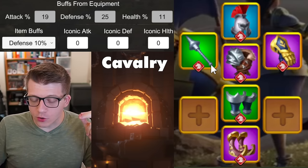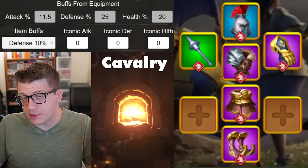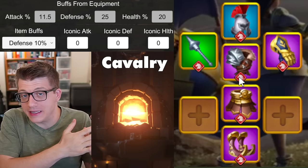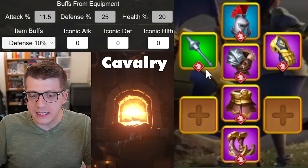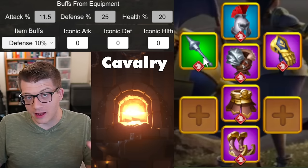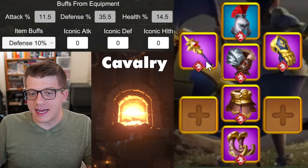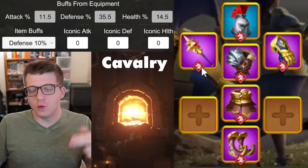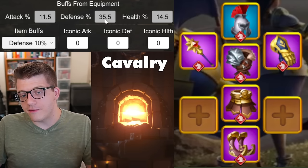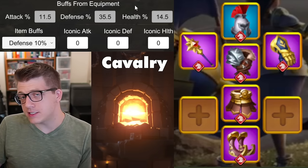From here, look to replace the green pieces — the legs are probably the place to start. The Gladiator purple legs give you 10.5% cavalry health, basically cavalry's version of Karok's Humility for infantry — a great budget value piece. Then eventually replace the weapon: the current weapon gives 12% tanky stats, but Heart of the Saint gives 17% tanky stats, more skewed toward defense. The resulting breakdown is 11.5% attack, 35.5% defense, and 14.5% health.